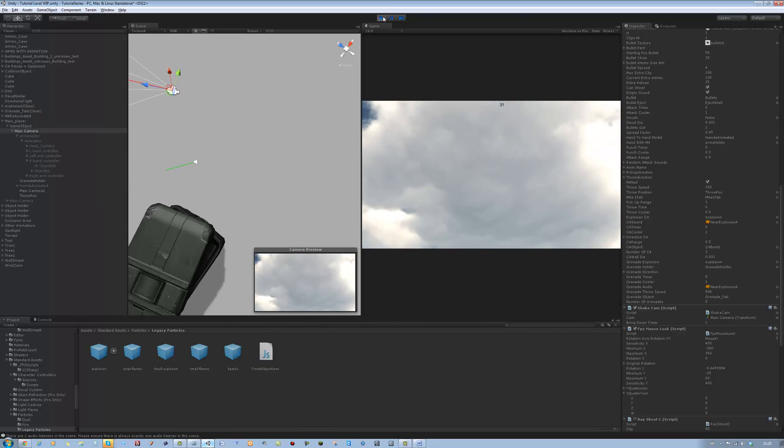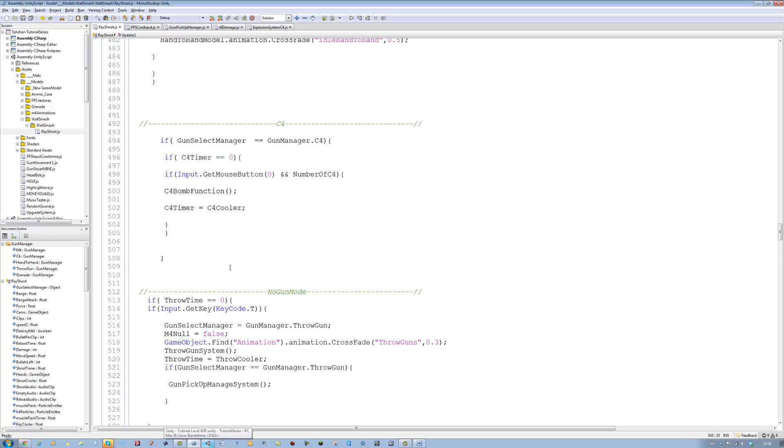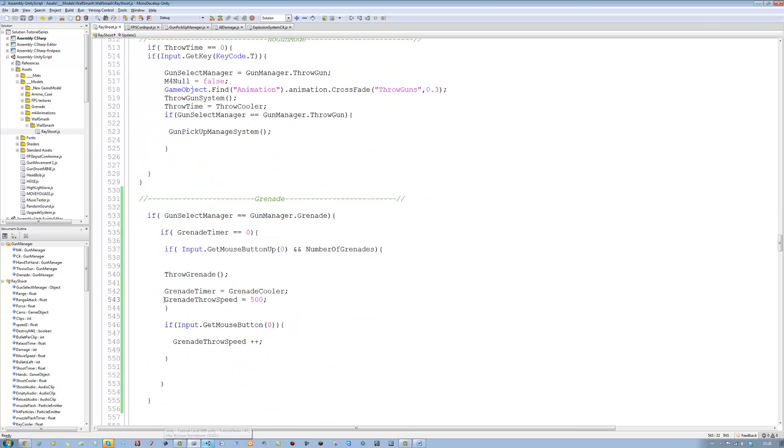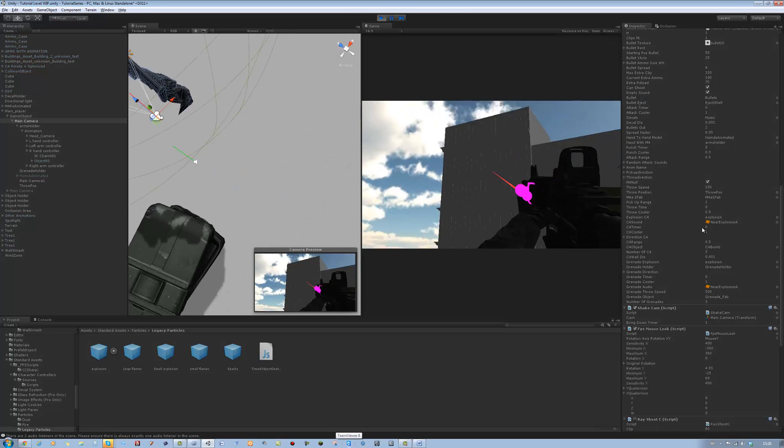Now there's one little issue - that timer can carry on going above thousands and thousands. Let's quickly sort that out. The max we should probably have - let's find out actually. Let's keep holding the key down for a long time and see how far we can throw the grenade.